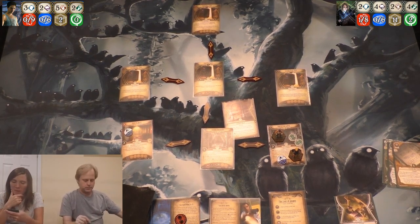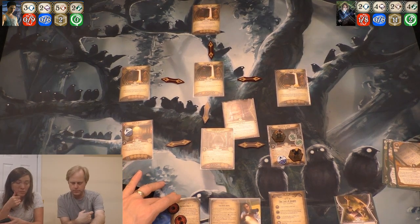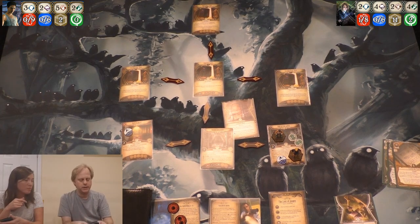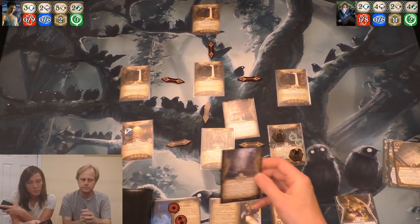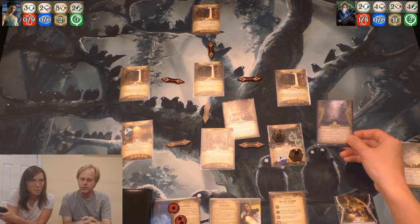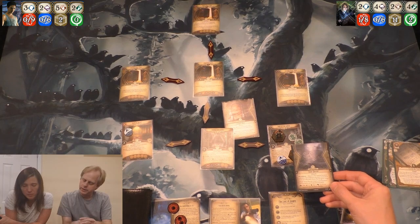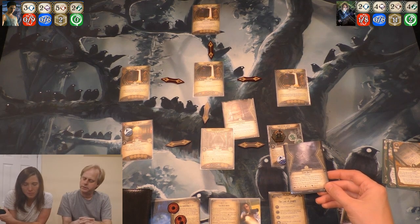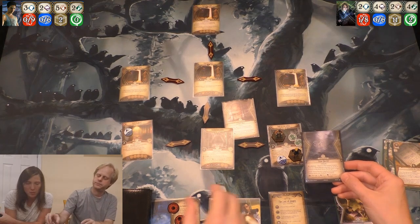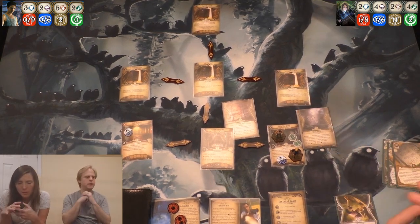Now we're at three doom. I'll draw an encounter card — I get a stone barrier. You attach it to the nearest location without a stone barrier. If the attached location is flooded, stone barrier gains surge. While stone barrier is ready, investigators cannot move out of the attached location. You can test agility, combat, or intellect; if you succeed, it exhausts the stone barrier. We have to put it right here where we are.